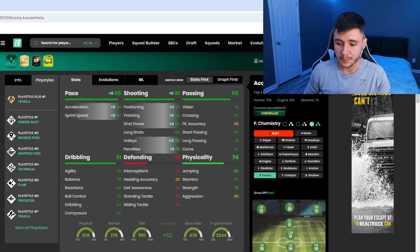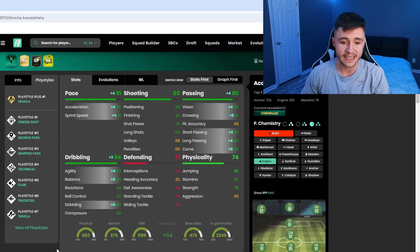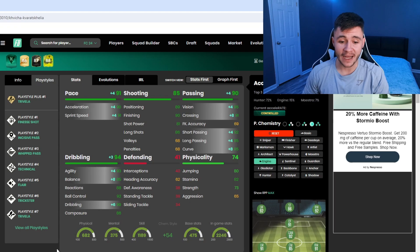The second chemistry style, if you want him to be more of a playmaker, is the Engine chem style. Engine helps with his pace again, but not as much as Hunter, and it also boosts his passing and dribbling. Most importantly it helps out with the balance — giving him 85 balance, 93 agility, and 99 dribbling, so you can expect him to feel a lot more quick and swift on the ball. Either chemistry style should work really well with the card.